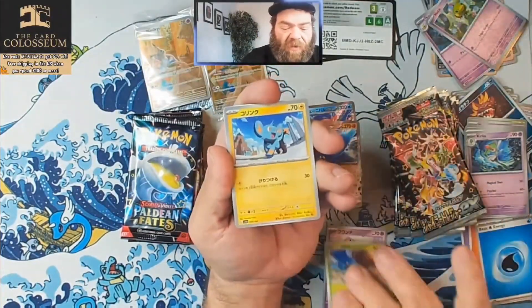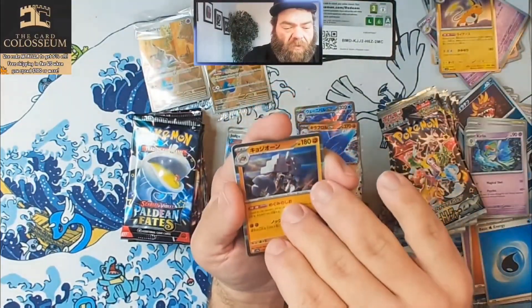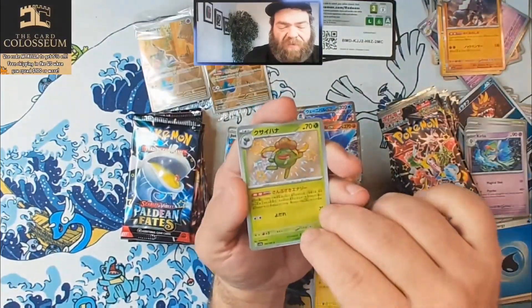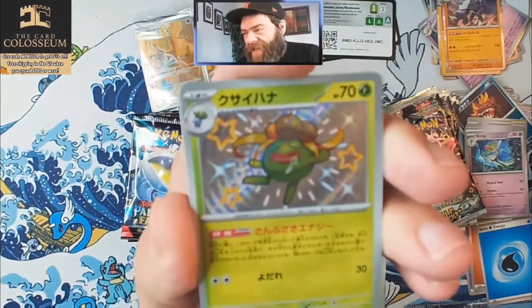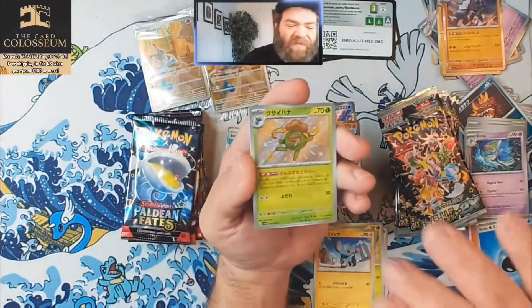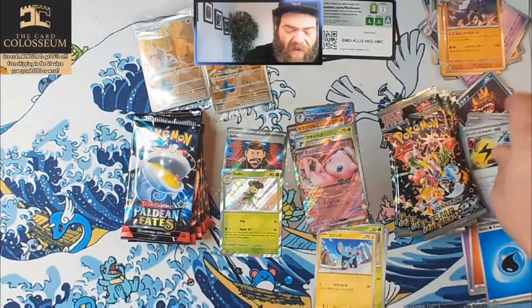All right, Shiny Treasure, you're up — banger time! Garganacl — we got a baby shiny Oddish, Gloom. Oddish, Gloom's a spitter, not a swallow — look at that, happy Gloom loves getting that on its face. And we got a Mew EX. All right, so we're definitely getting more hits out of Shiny Treasure.